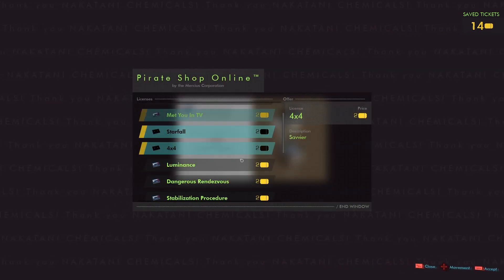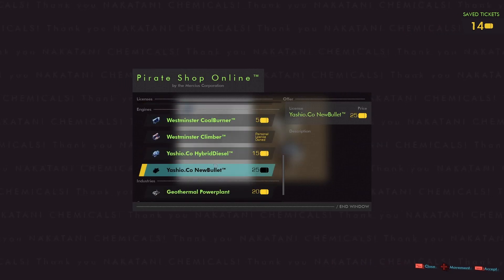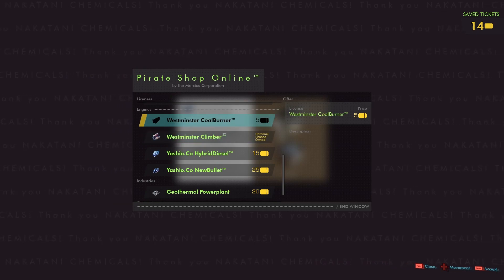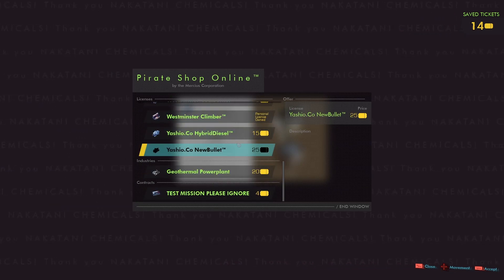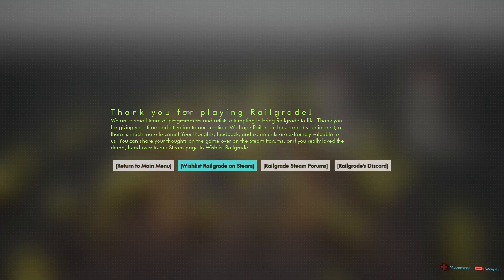Let's see if we can go shopping again. Any more trains unlocked? A hybrid diesel — and the new bullet train. The climber we already own, and the new bullet — that's going to be a good one, I really want to go with that one. That was where the only missions were. We wouldn't have been able to see those other trains anyway, so I guess I'll have to come back and do it again in order to 100% it.